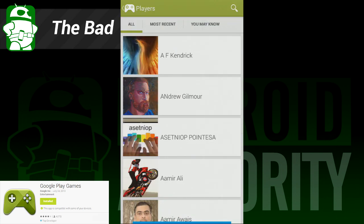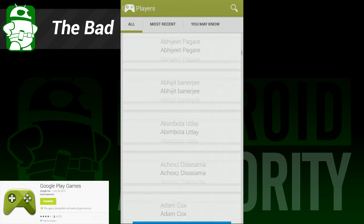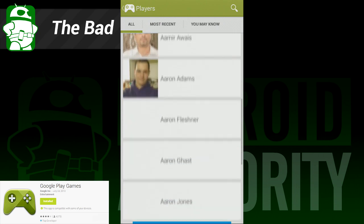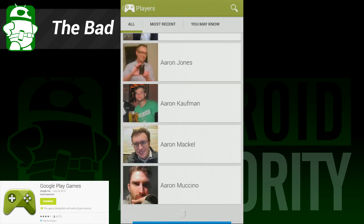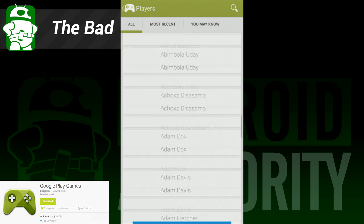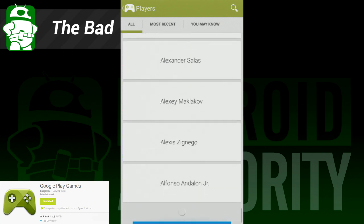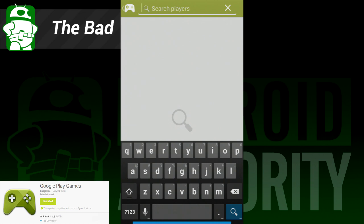The only other thing we didn't like is the people section doesn't get narrowed down based on who actually plays games. Instead, it seems to list everyone in your Google Plus circles whether they actually play games or not. We have a whole Google Plus app to pay attention to non-gamers who want to hashtag Catterday on Wednesdays. We felt that maybe those people should have been filtered out so we could pay attention to our gamer friends.